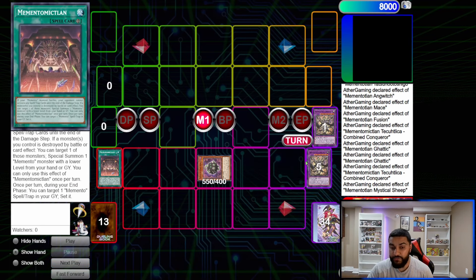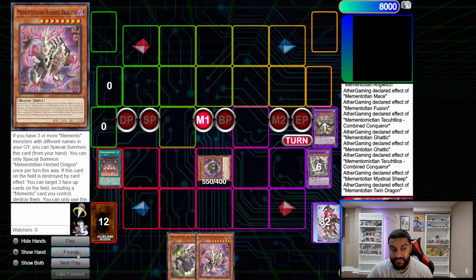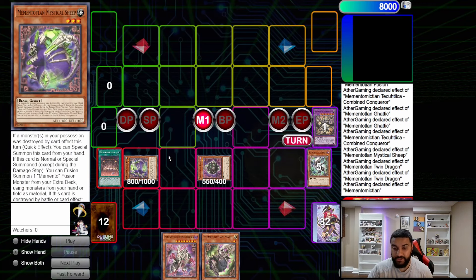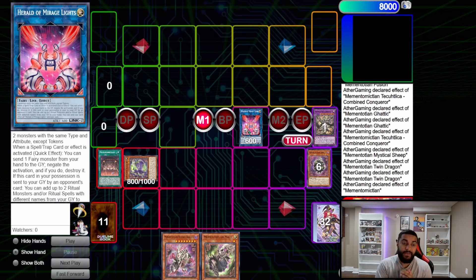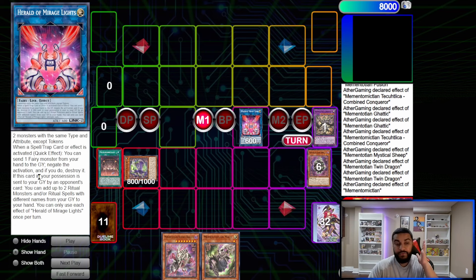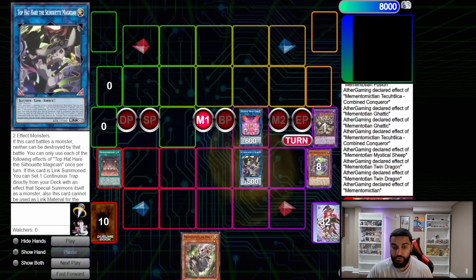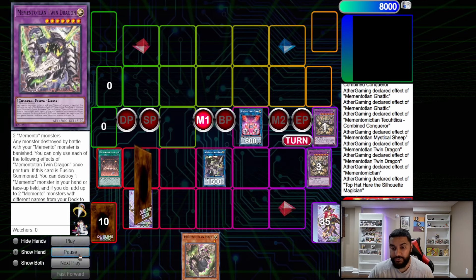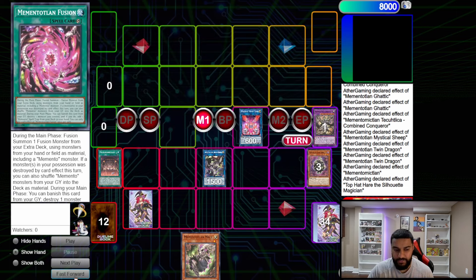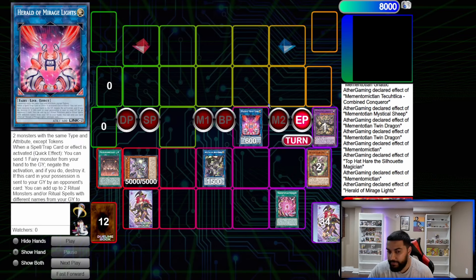Activate the field spell, then fusion summon — this time we want to keep Gaddick on board, which is very important. We use Twin Dragon, pop itself, get the Mace and Horned Dragon. From here the line deviates: we link the Goblin and Gaddick — both dark fiends — into Auroradon or a similar link monster that requires two monsters with the same type and attribute. This card says: when a spell, trap, or effect is activated, send one fairy monster from your hand to the graveyard to negate the activation and destroy it — very good. Then we summon Horn Dragon, use the two monsters to go into Top Hatter, and Top Hatter sets Shiddal Core.